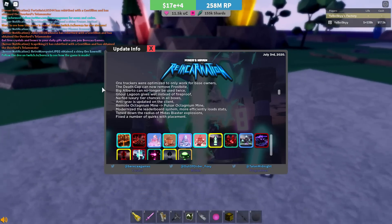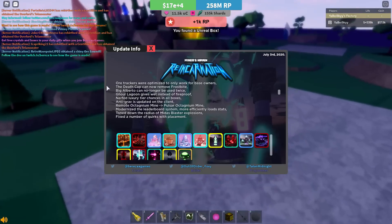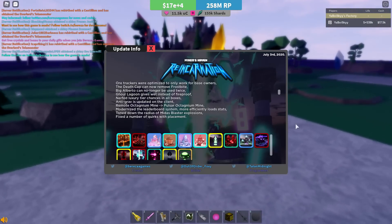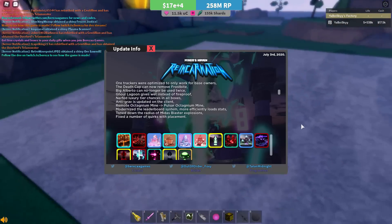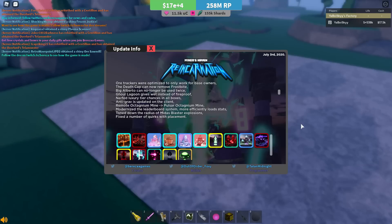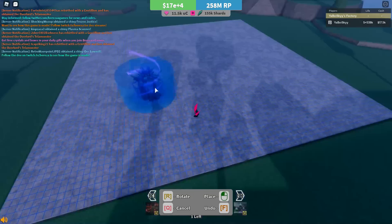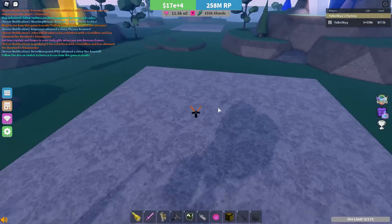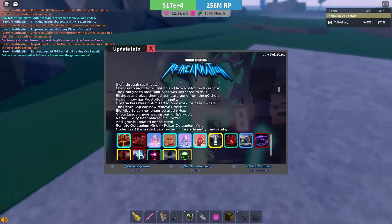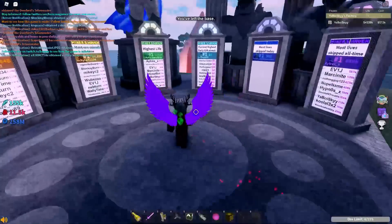There's a modernized leaderboard system to more efficiently load stats — a pretty nice change that makes the leaderboard display more accurately. They also toned down the radius of the Midas Blaster explosions, which is a nice quality of life thing especially for people who use the Midas Blaster in setups. They also fixed a number of quirks with placement, though there is still a placement bug where if you place down an item and then withdraw it, you can't place it down again — slightly annoying for building setups.